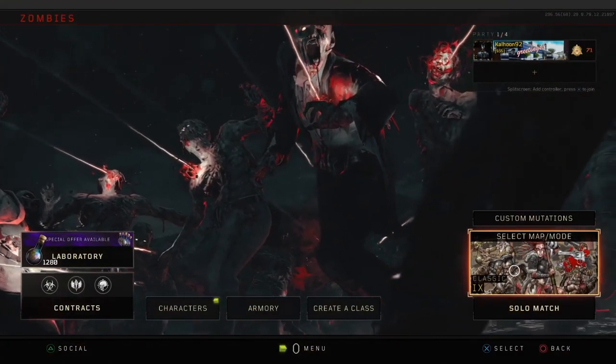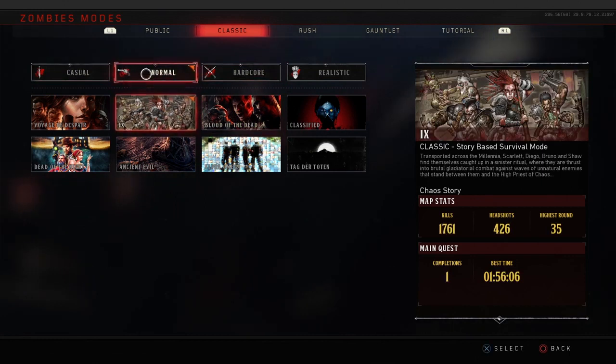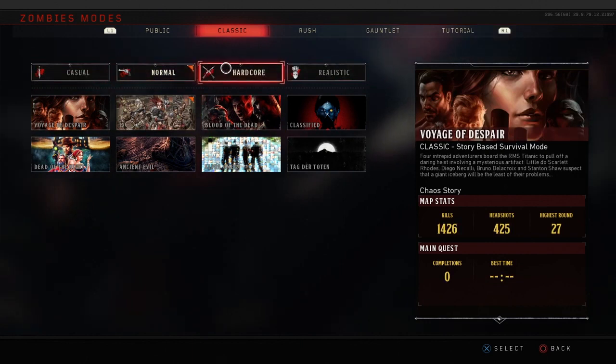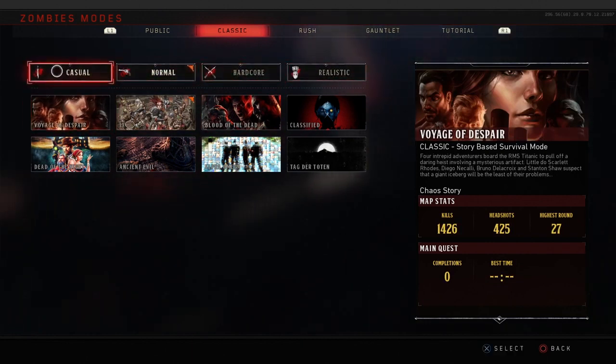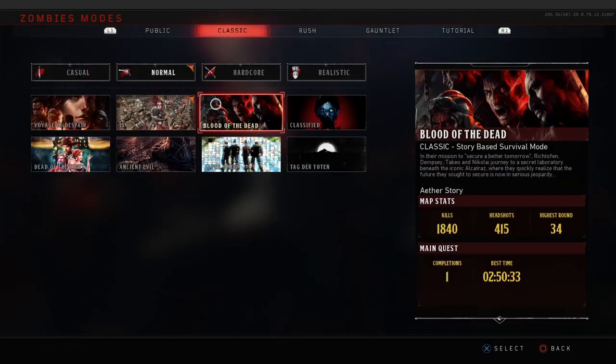The next thing is make sure you're playing on at least normal difficulty. You cannot be playing on casual difficulty if you want to complete the easter egg or find the skull. There's been so many people I've talked to that have not been able to complete the easter egg only to find out that all they needed to do was change the difficulty. So make sure you're not playing on casual, make sure you're playing on normal, and make sure you're playing online.